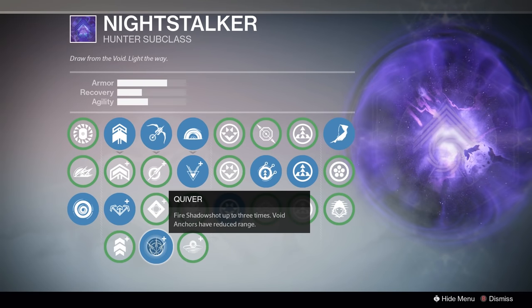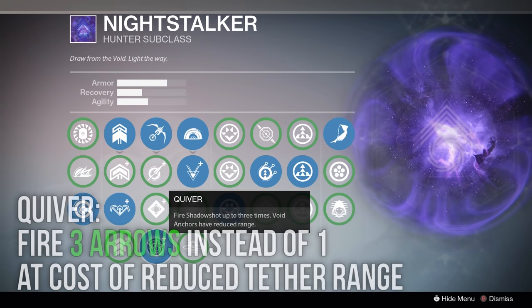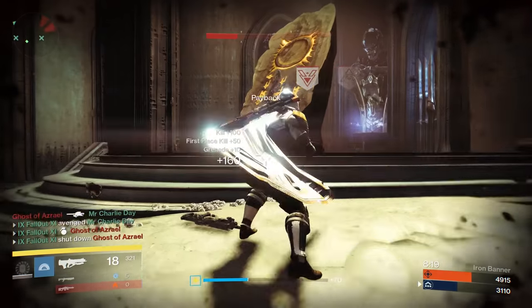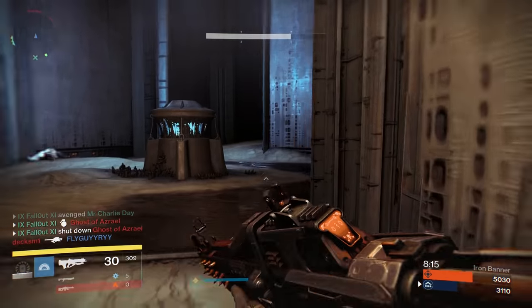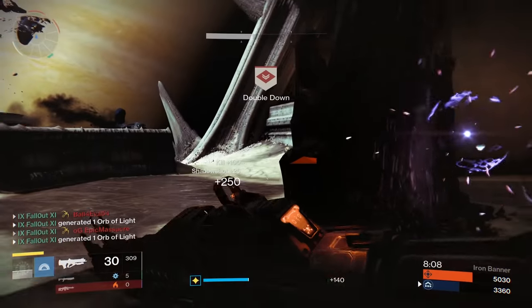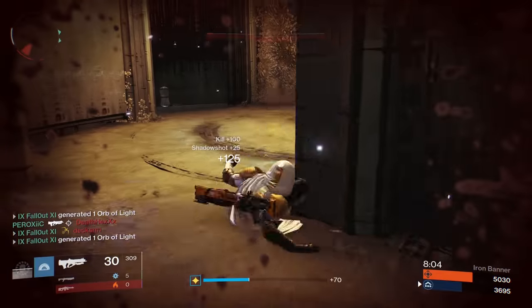Next, I want to jump to the bottom and talk about Quiver. This perk gives you the ability to fire off three arrows instead of just one, at the cost of reduced tether range. If your goal is to just get straight, no-hassle kills with your super, this is a good choice — just hit three of them right in the face for a one-hit kill. Each shot still creates a void anchor, but this perk is probably better used for straight one-shot offense.